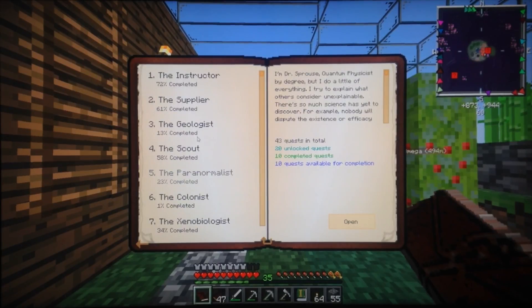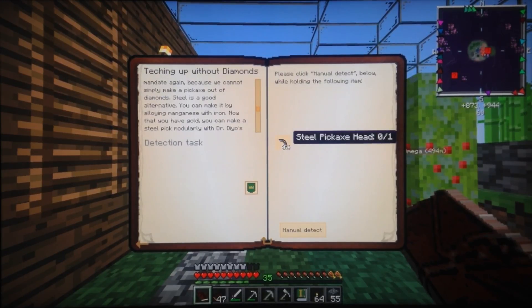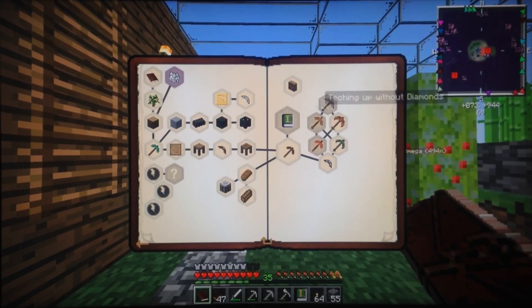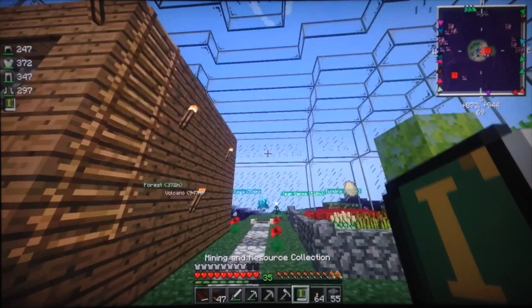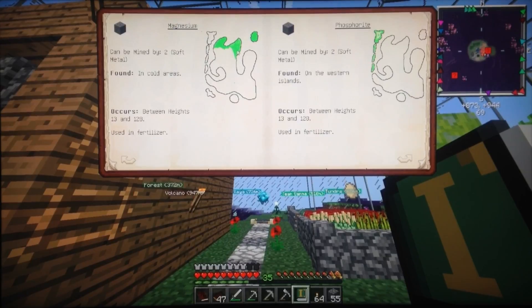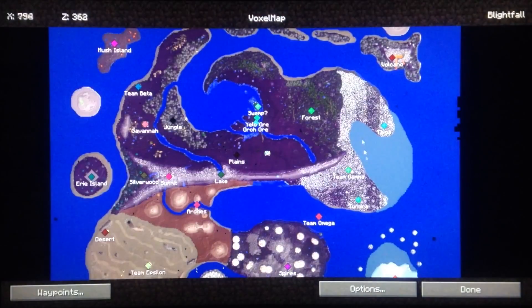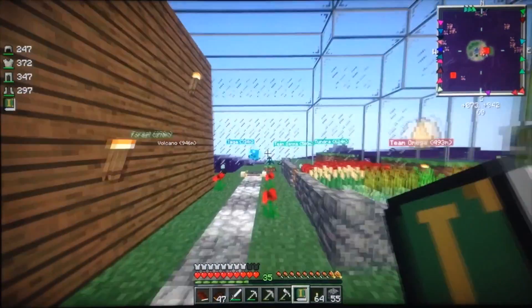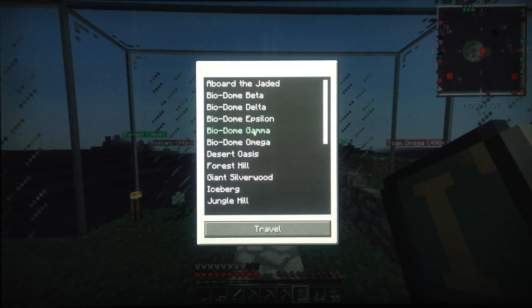Meanwhile I need to get some manganese from right here to make some tools - to make a steel pickaxe head. We need manganese with iron inside the smeltery and it'll mix and make steel. I searched it up in the book and manganese is mainly in cold areas, found between height 13 and 128, and it can be mined by soft metal. So we're gonna head over there now - to the taiga, tundra, or Team Gamma.